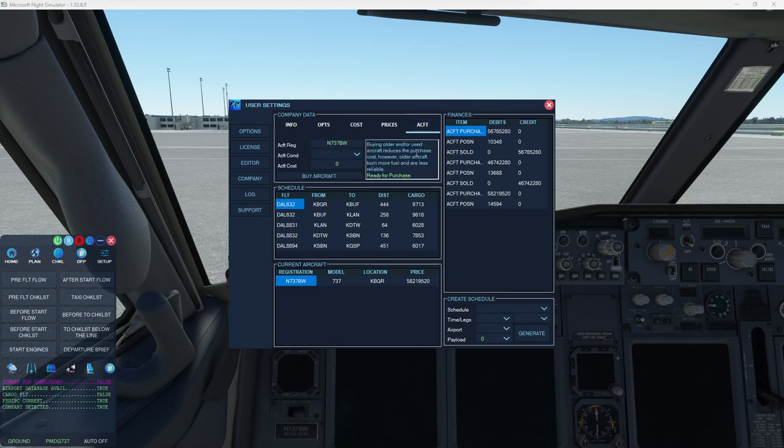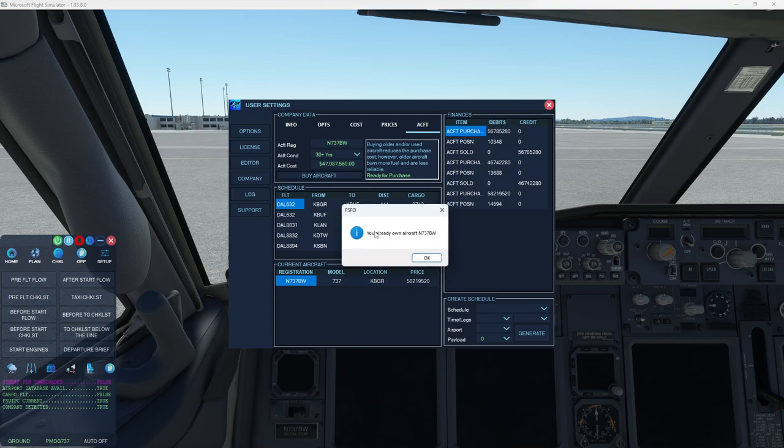We will reload the screen and go to aircraft. All you have to do is see the tail number shows up, go down. If you want an older one because they're cheaper — 47 million — then click the buy button. I already own this aircraft so I can't buy the same aircraft twice. Then it will show up down here in your current aircraft.